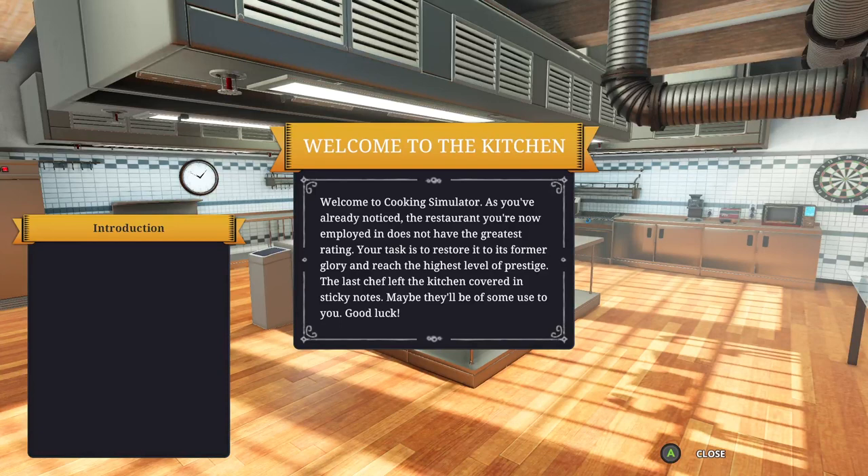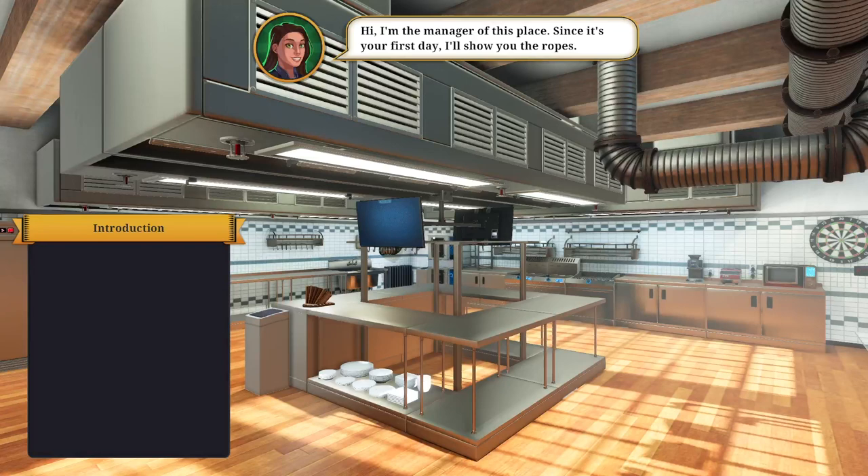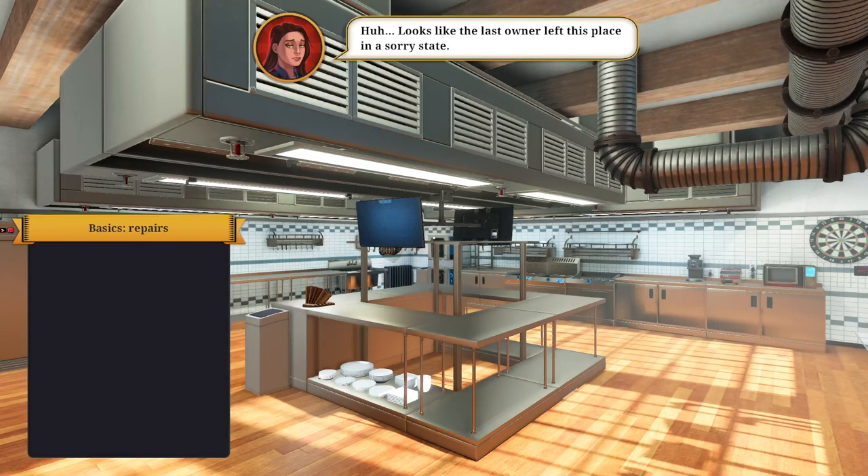Welcome to the kitchen. I'm employed in this restaurant — good to know, I work here. The highest level of prestige. The last chef left the kitchen covered in sticky notes. During this tutorial you can view your tasks in the bottom left corner of the screen. This tutorial will auto save between stages — if you get lost or stuck you can always go back. Cool, because I'm confused. Looks like the last owner left this place in a sorry state — you mean tell me I gotta clean this up?